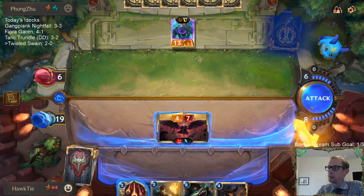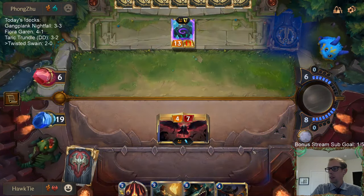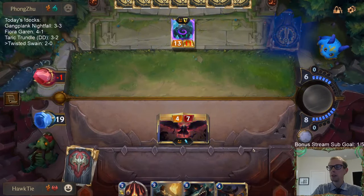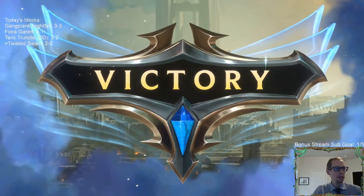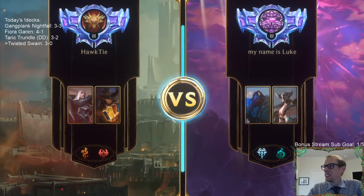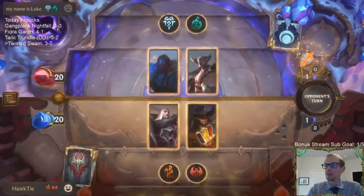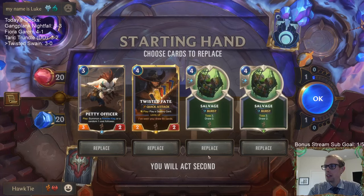Oh wait — maybe not. We are at war and there were no treasures in the Troll. We are now 3-0 — that was a bait swing. Good thing we have the Noction Guillotine in our deck — that has been a clutch card to have access to.